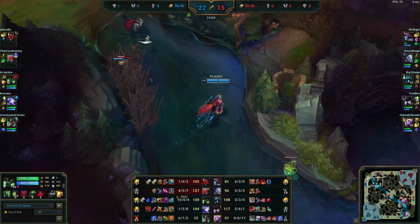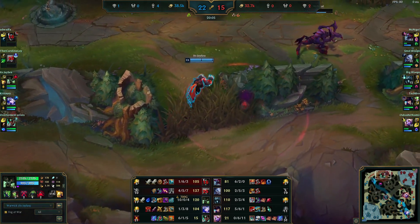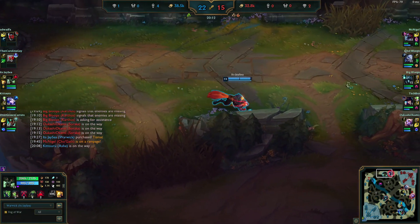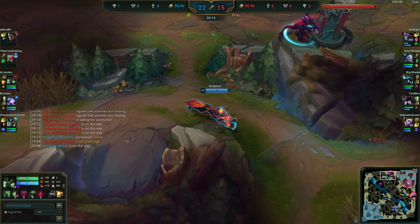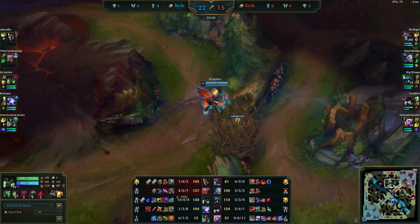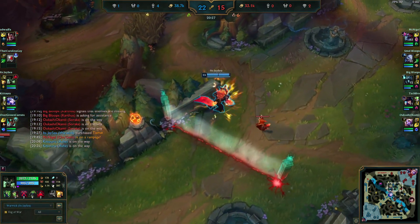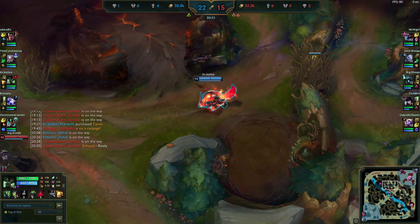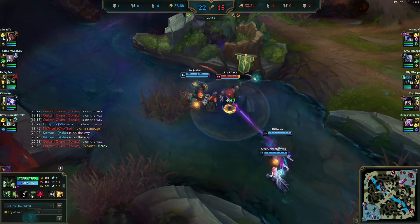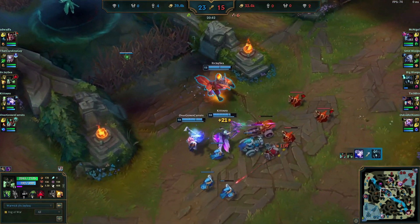Cho'Gath is going to get away because of his knockup. We see Karthus retreating so we run him down — we pop W to get the speed boost toward him. When you activate W, it gives you a speed boost toward the closest enemy and they don't have to be at low health, as you can see here. Our autos are absolutely shredding. Ash does pick up the kill but we did most of the damage.